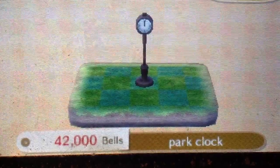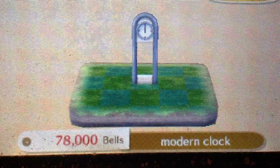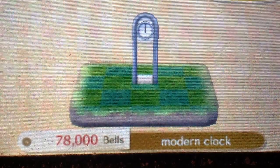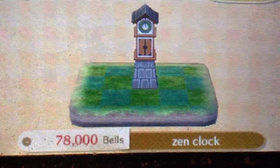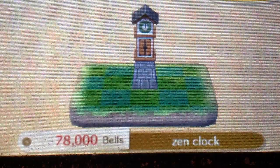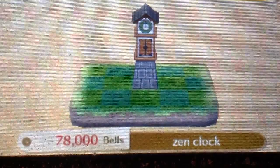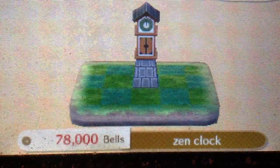Park Clock is available from the start. Modern Clock is available from Snooty, so anyone who's Snooty — it's available. I just unlocked this — this is the Zang Clock. The Zang Clock is available for a Cranky request. So any resident who's Cranky will request the Zang Clock.